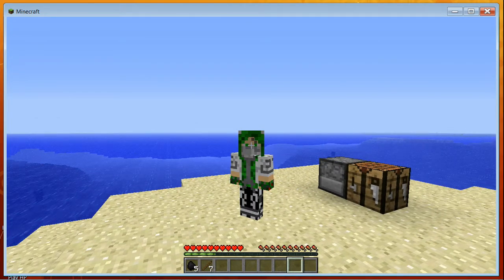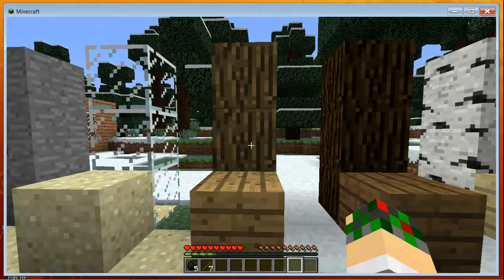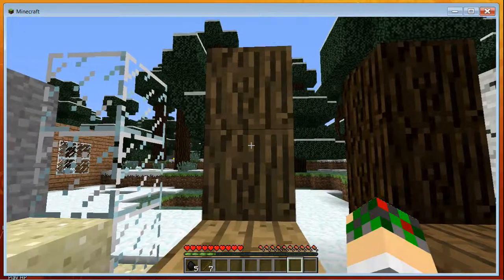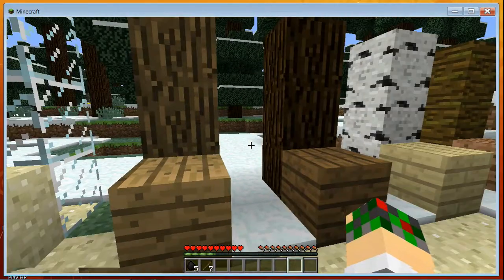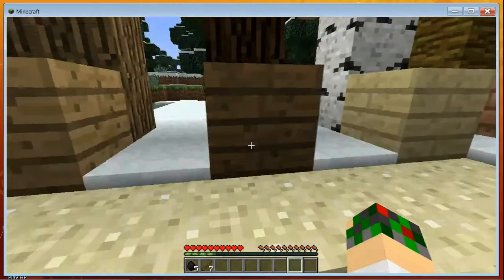Let's get started with types of wood. This is oak wood — it's light in color, the leaves are nice and green, and when you turn them into planks this is what they look like. This here is spruce wood, like what we have in the background.